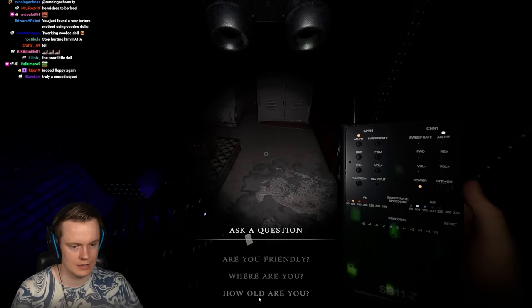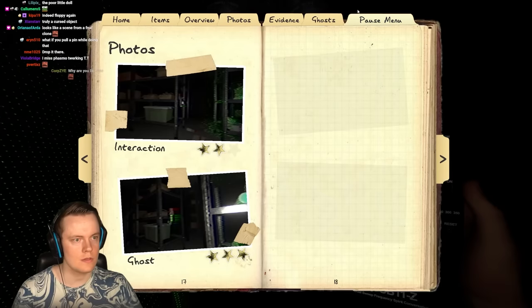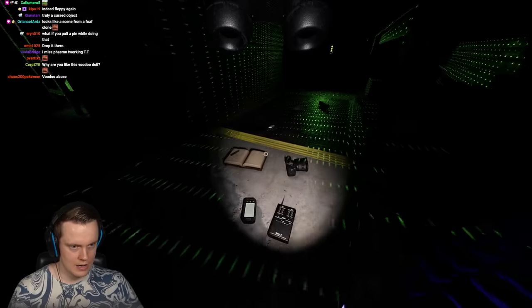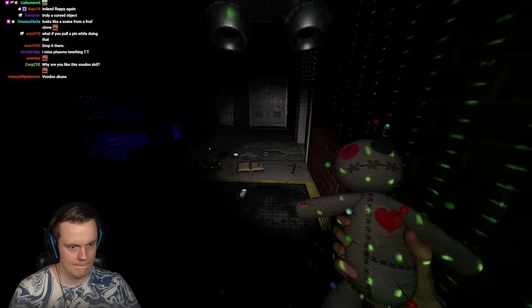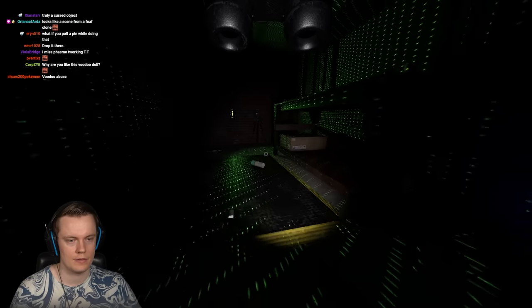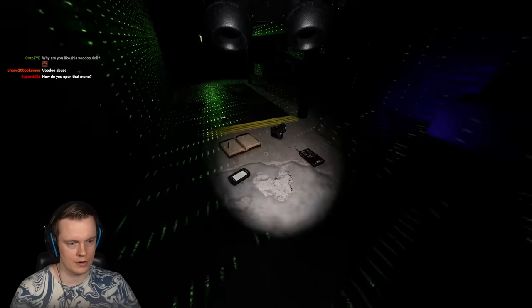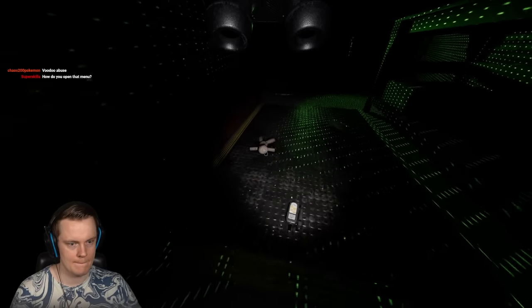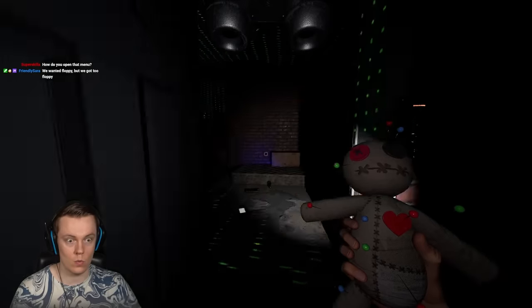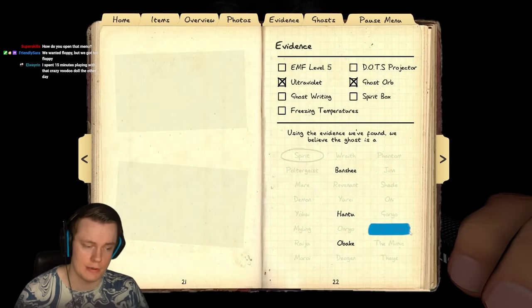Let's get some activity. EMF3 — we already saw orbs so that's not it. The dots are kind of hard to place in these rooms. Oh — it touched the door. Let's check for fingerprints. Amazing! It already touched it before. Could be a Mimic here — or maybe Obake. Wait, can we force Obake fingerprints with the voodoo doll?